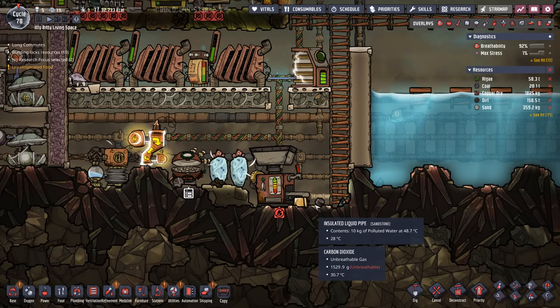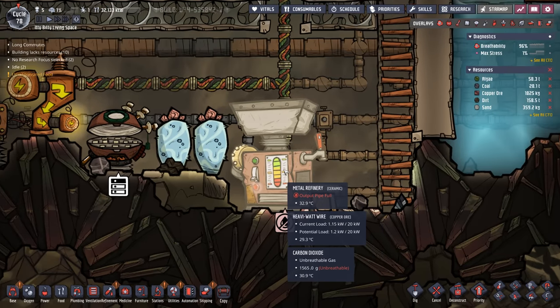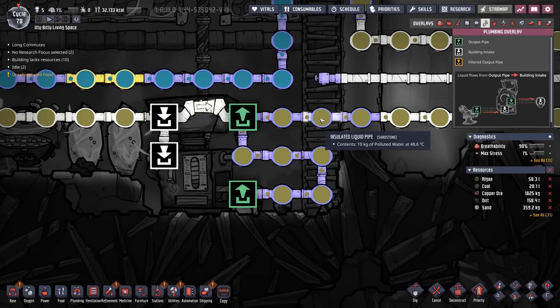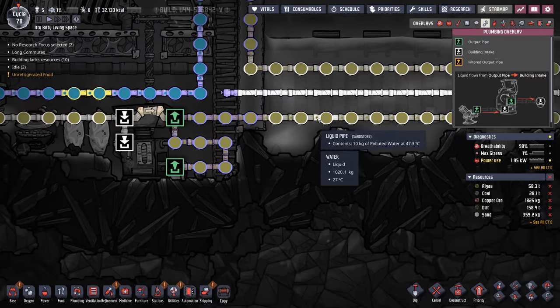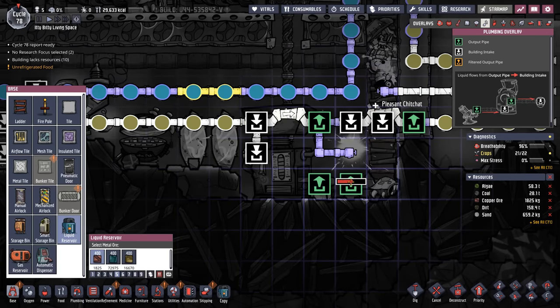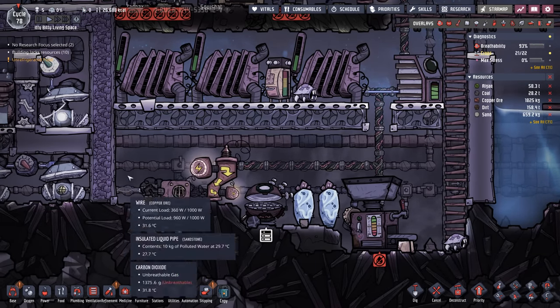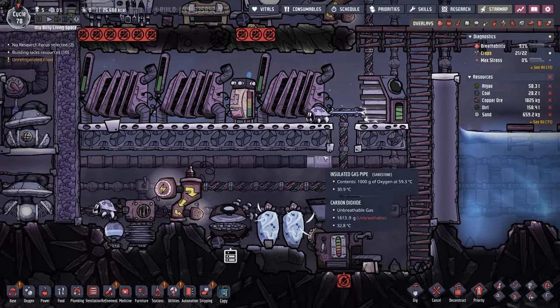Now for stage two of the water system change. I added a few pipes to the output of the metal refinery to try to let it output its coolant a little bit quicker, but it's still not performing the way I'd like. I'd like to put a buffer tank right here that would store all of the coolant and then let it slowly release back into the main line — with the addition of a bridge we can make that happen. I also need to move these ladders around because the reservoir won't fit there, which means we have to move the coal generators over and the heavy watt wire.